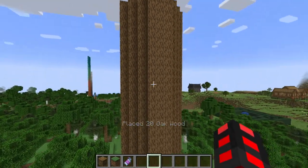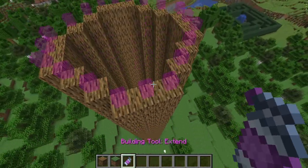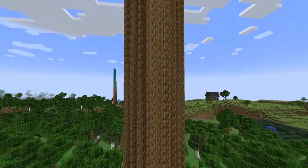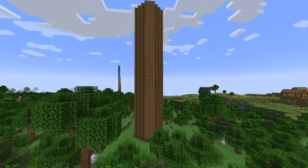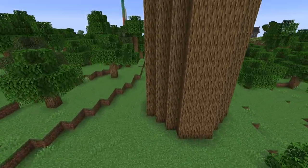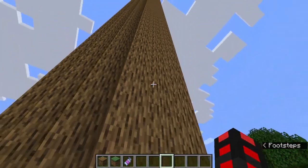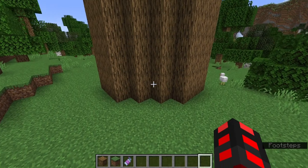Once you get to a desired height that looks pretty decent — probably going to end up taller, so add a little extra for measure — you'll have a very basic trunk. If the tutorial was just 'do this' I'd be fired by myself, but there's a lot more to do. You don't just add a door and slap some leaves up there; that's too simple.